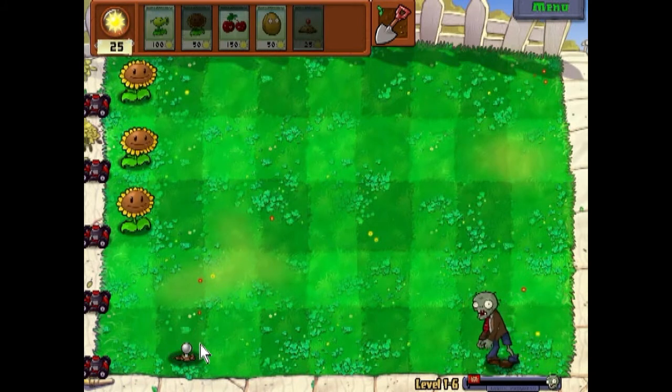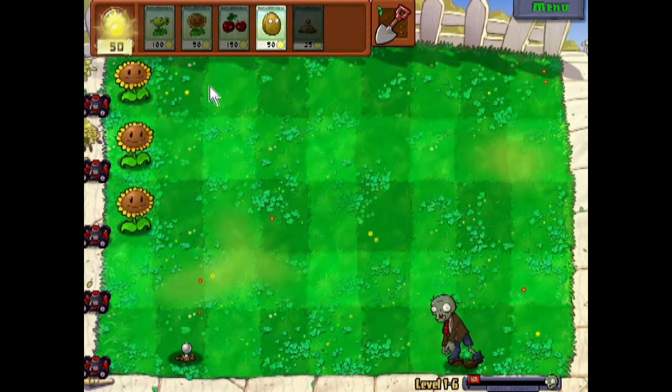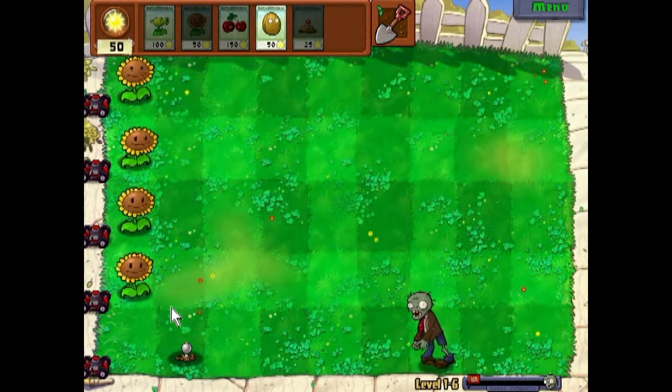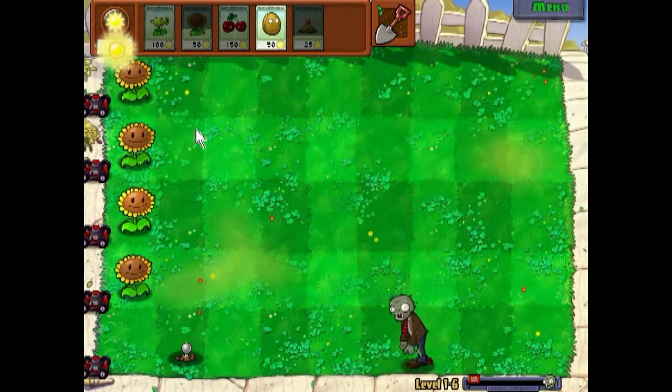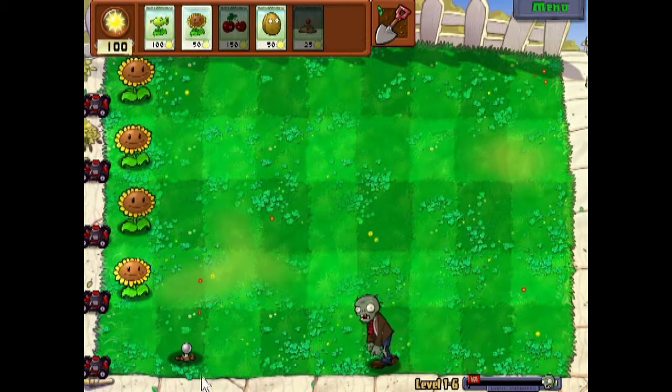I'll show what the potato mine does. As you can see it's preparing, so it's useless at the moment. These are actually pretty helpful for the beginning of the level because they're very cheap and they're very good at taking out beginning zombies — that's exactly what they're made for.